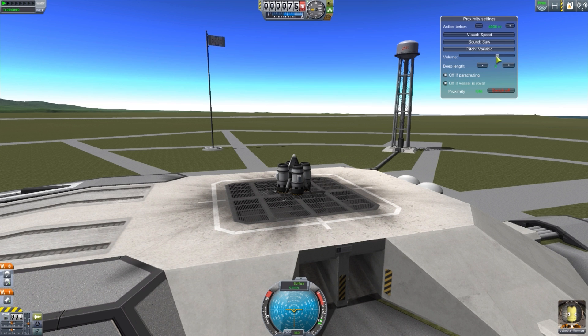If the beep is too loud, you have a volume slider you can adjust to your liking. We then also have a beep length — how long each beep will actually play for — which you can adjust with the plus and minus keys. We then have two lovely options which are very useful for your sanity. These beeps will go off if you're falling towards the ground and below this altitude, but if you set off a parachute you can turn off the beep automatically, so once your parachute comes out it will no longer beep. We also have a similar function for if your vessel is a rover — you may want your lander to have the alarm going off, but once you turn it into a rover and take a jump or two, you don't want those beeps surprising you.